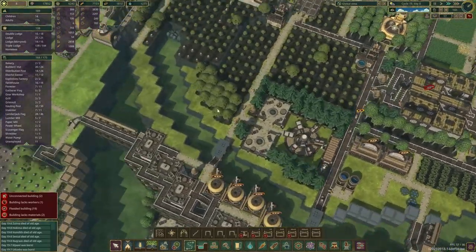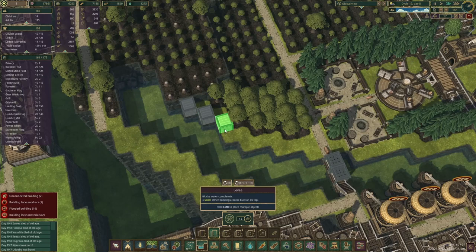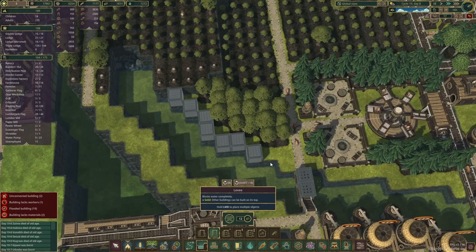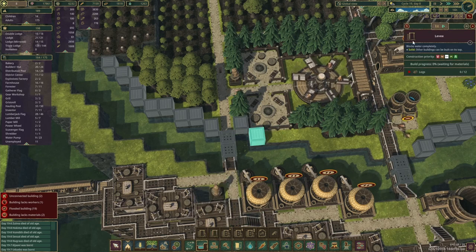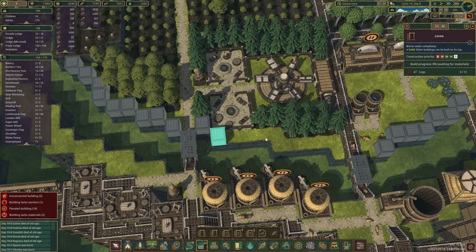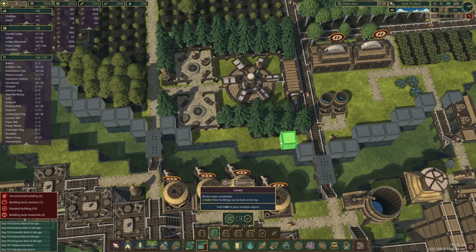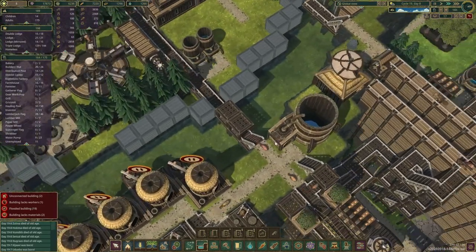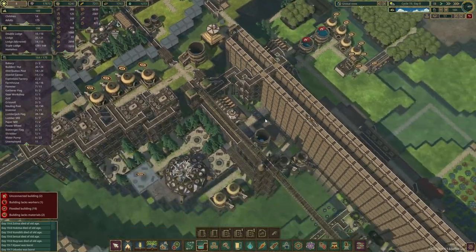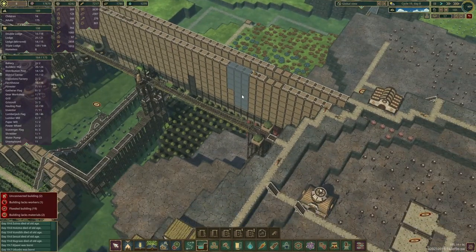We've got a few jobs queued up. Oh, they've already cleared this area — let's start queuing up a few of those levees and make them high priority. So we have to do them one by one. Whilst the beavers are busy building, we still have a couple of levees over there.